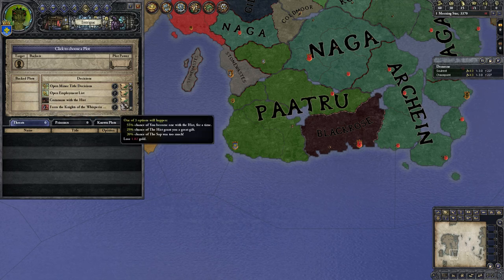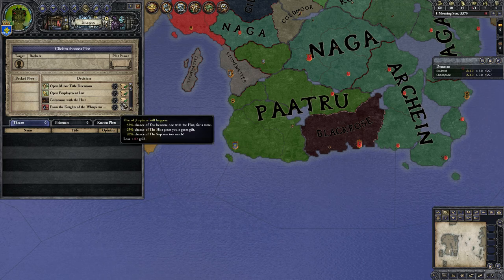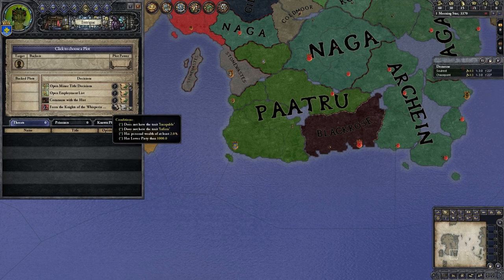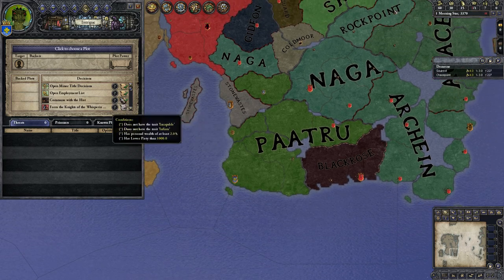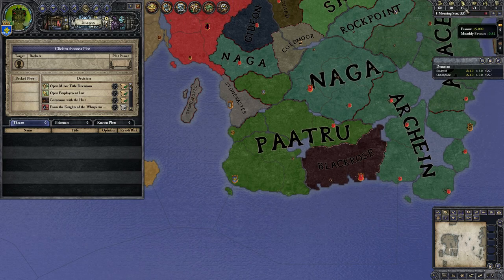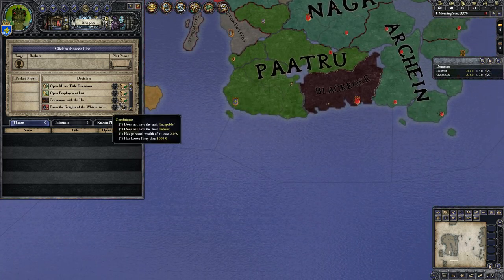Commune with the Hist — 55% chance that I become one with the hist for a time. 25% that the hist grant me a great gift. 20% chance the sap was too much. I can't be infirm or incapable. It just costs me money and I can't have tons of piety. It's calling it piety up there but earlier it's listed as favor — I bet by the end of the beta they'll have these tooltips lined up so that it says favor in both places.